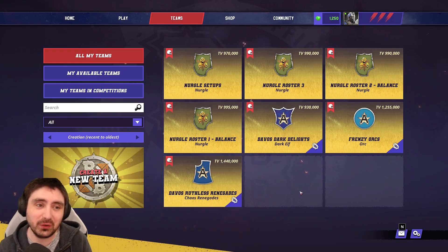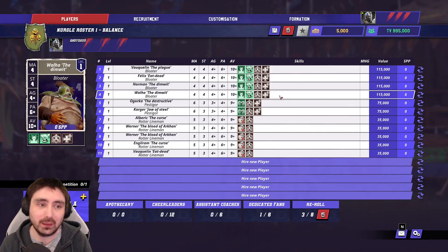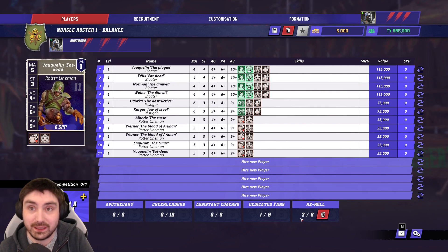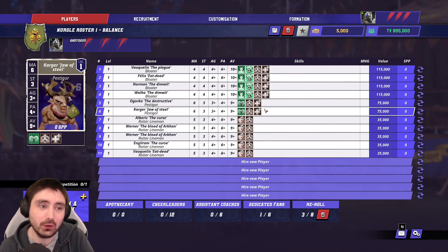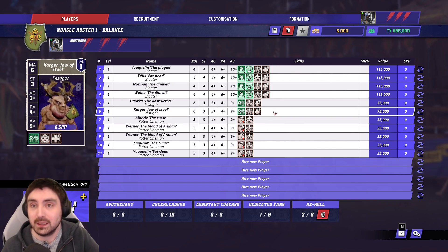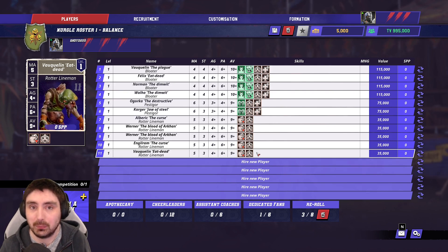Roster time. The first — the Nurgle Balanced Roster — is what I recommend. Because Nurgle are so expensive you have to make compromises everywhere. I've taken four Bloaters as core players along with the Pestigors, and given us three team re-rolls and two ball carriers. One will get injured or knocked over, so having a backup matters. You've got six good players and then five terrible Rotter players. Over the first couple of games, buy a third Pestigor, then the Beast of Nurgle, then a fourth Pestigor. As the Rotters die you just replace them with proper players.